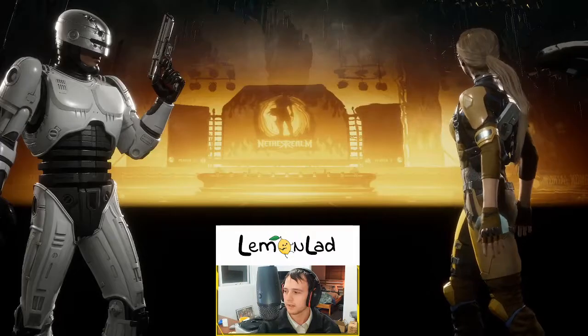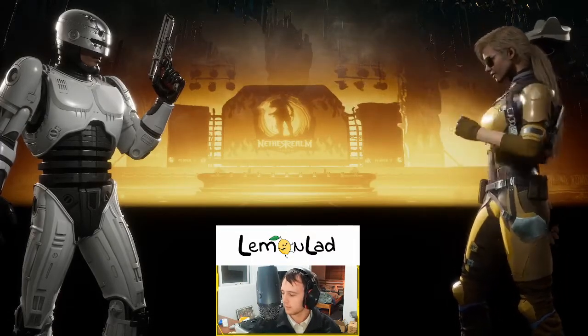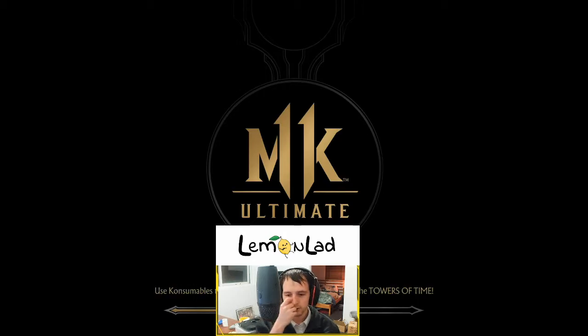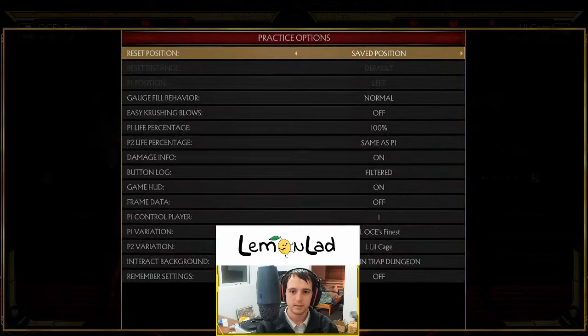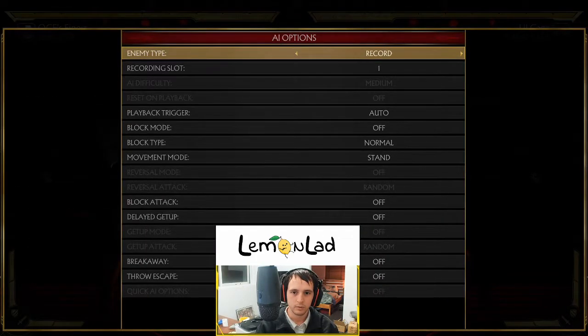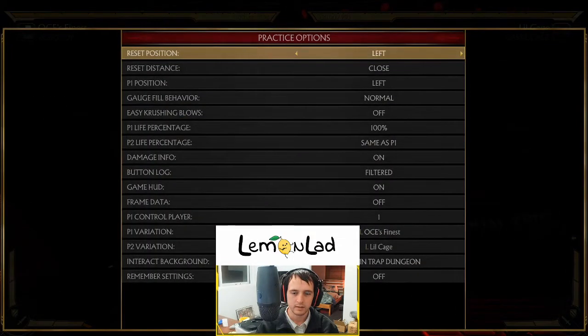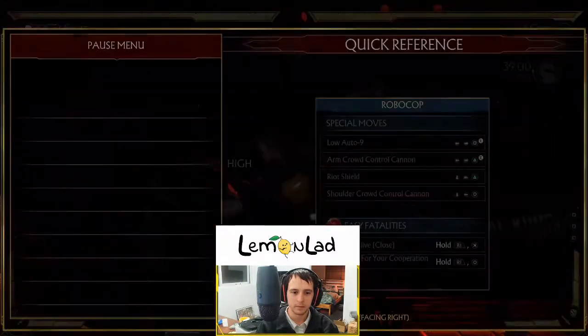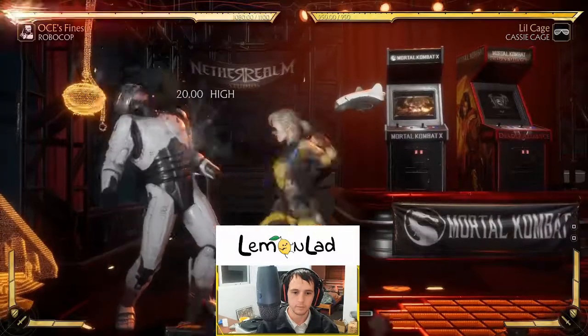Cassie has essentially the best auto shimmy in the game — very strong, very quick. The second hit comes out so fast and it really looks like a throw, so if you're playing on reaction trying to react to these, you will get cooked at least some of the time. Let's go close, walk up in my face — that's the optimal range. You gotta make sure you get it right on deck.